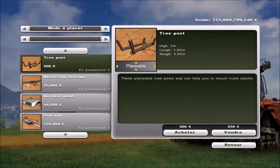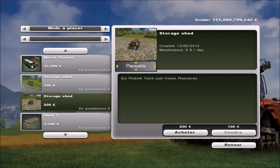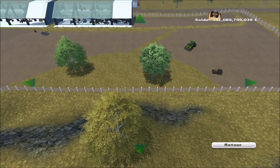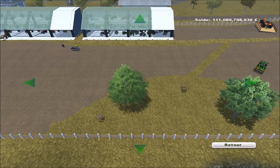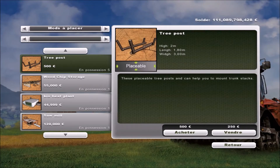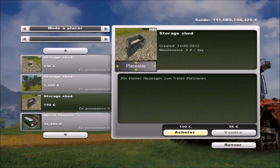Donc là, c'est espace pique-nique. On va mettre quand même des tables de pique-nique — ça me paraît logique. Alors, une table à l'ombre. Une autre à l'ombre. Et puis on va en mettre une ou deux au soleil.